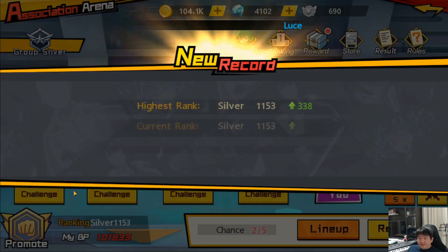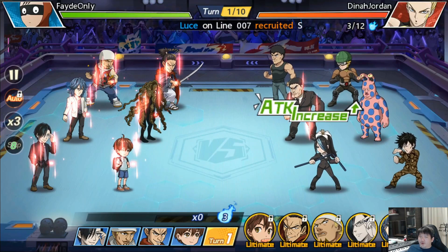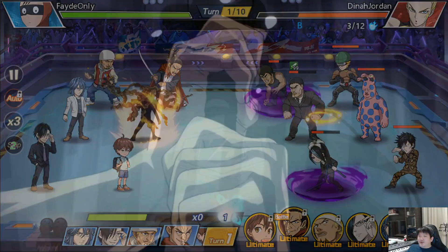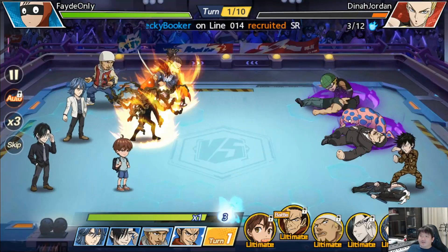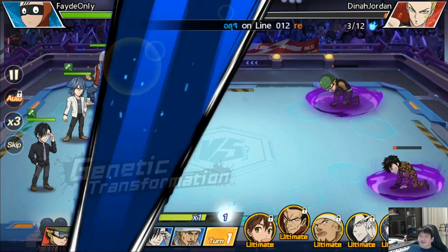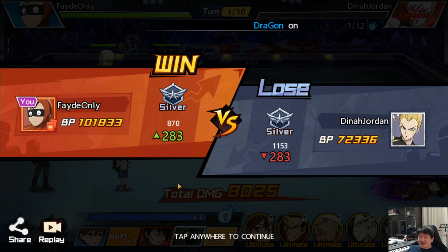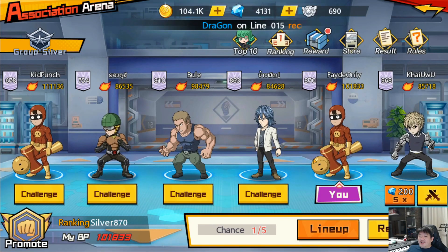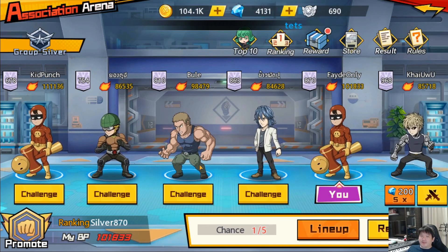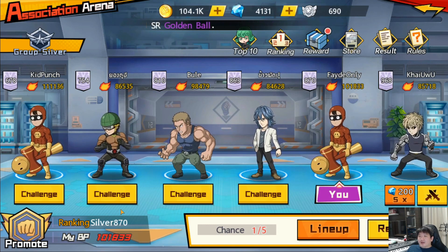The good part about arena in this game is that it's all on auto - the opponent cannot control what he's trying to do. Speed is very important here because you can have your team go first. Just two combos and everybody's dead. In just one turn I'm smashing everybody. I jumped from 3000+ rank all the way to 870 in just three matches. Of course sometimes in arena you have to plan - if someone has higher BP than me, you can choose not to face them.